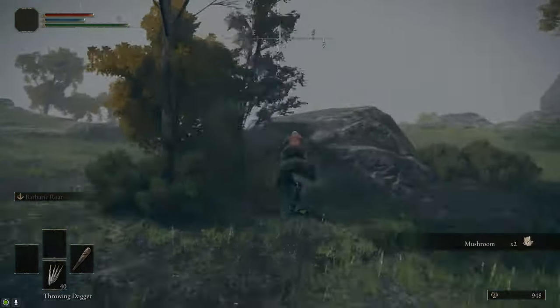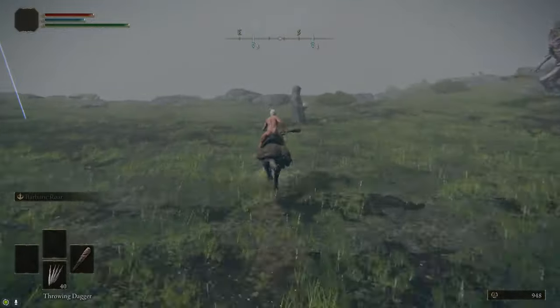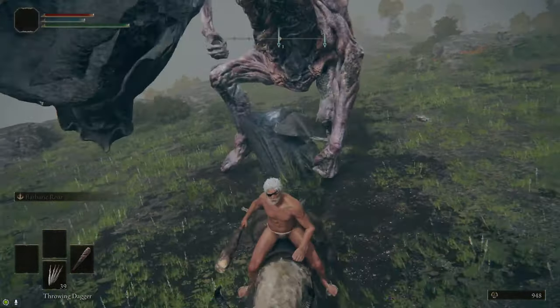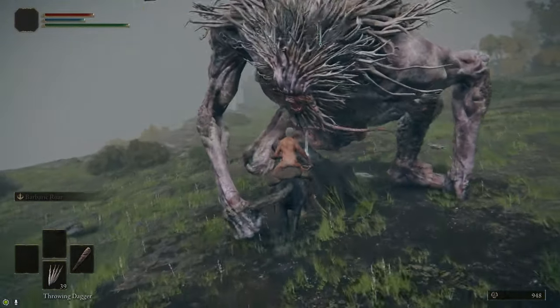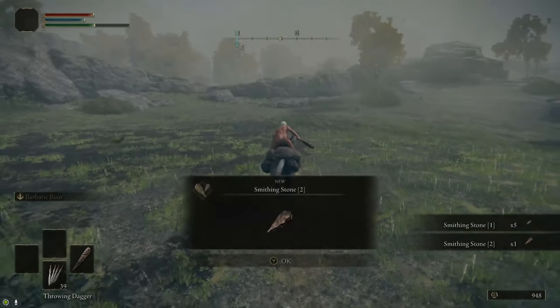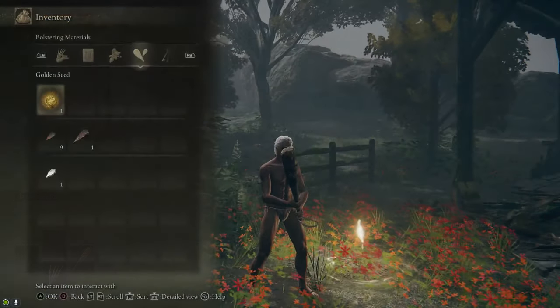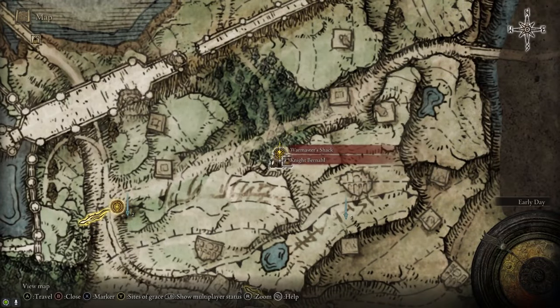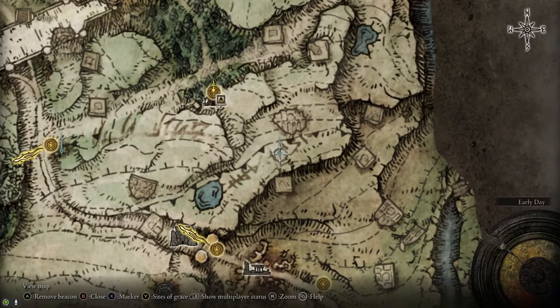Then we're going to head just south of the War Master's Shack. There's a bunch of trolls patrolling around and there's a statue we can't break open, but the trolls can. All you have to do is lure one over and have him hit it — it breaks open and drops a bunch of smithing stone ones and a smithing stone two. After that, I'm going to head back over to the War Master's Shack where we're going to mark down a few more points of interest.